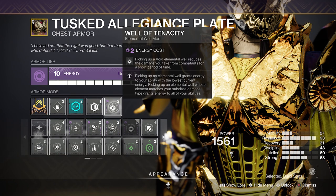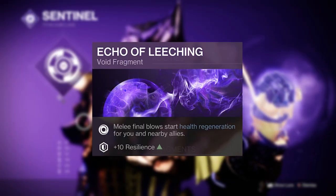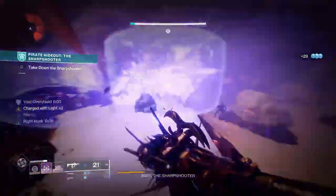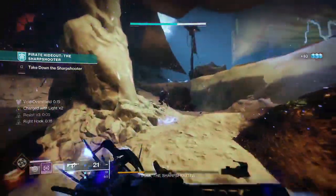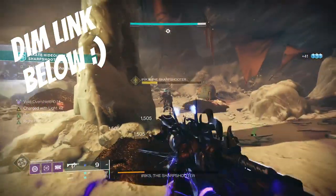Well of Tenacity will give you excellent damage resistance in this build, and combined with a max resilience stat as well as Echo of Leeching, at this point you'll be wondering what all the fuss was about. Perfect the Captain America comeback Avenger-style with the Sentinel Shield super, and assemble this build for yourself using the Destiny Item Manager link down below.